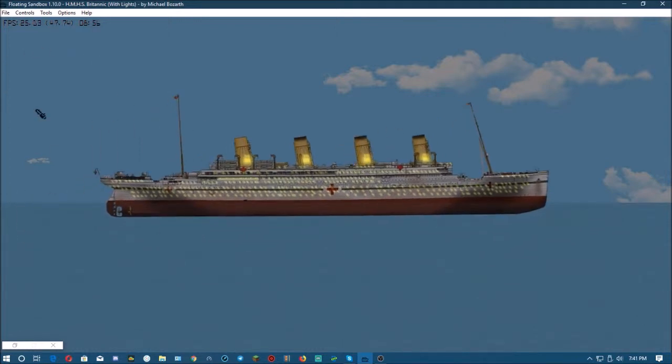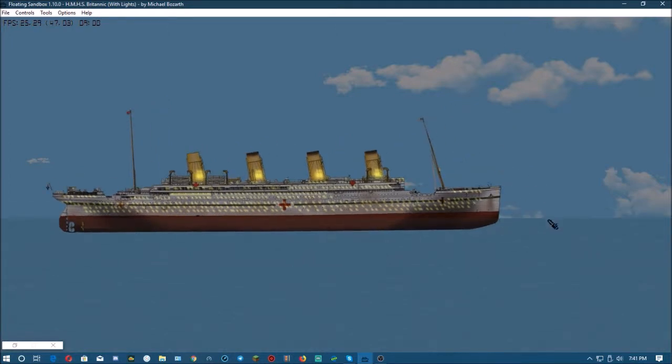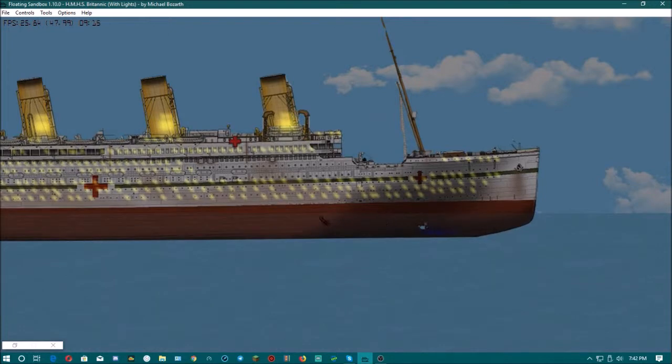I've seen a few previews where the new updates — they made it to where you can launch waves or tsunamis or whatever. They were really cool and I was wondering, maybe I can use them to try to flip a ship over — though that might not be possible. Well, let's do this.